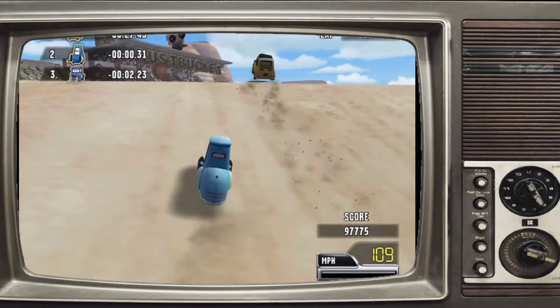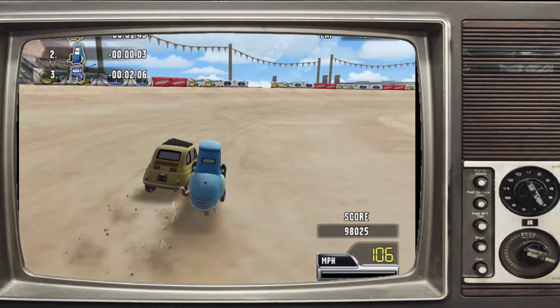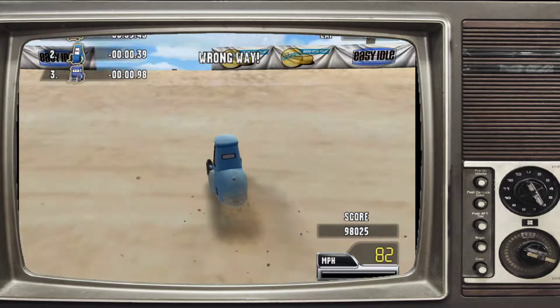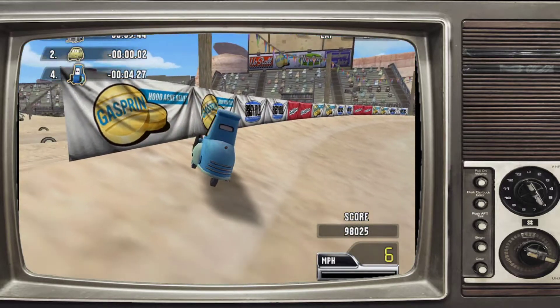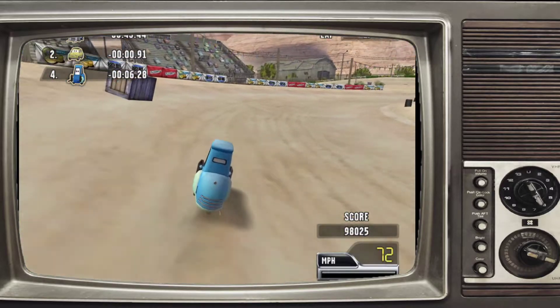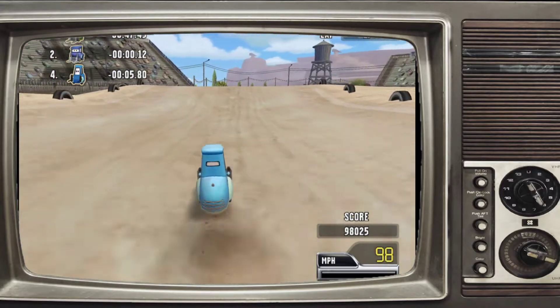There's a turbo right there. Why do I have the vehicle with three wheels? I have a vehicle with three wheels. It's not good. It's not as if one wheel's at the front — it's at the back.